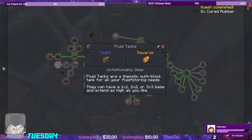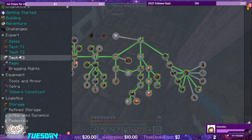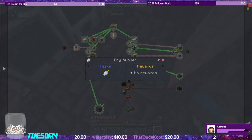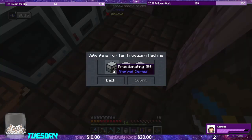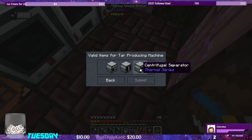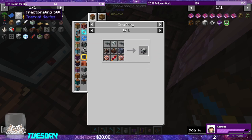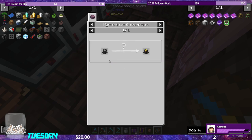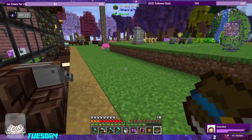Eight was the quest reward count. Checking the quest book under tech tier one — they want us to make fluid cells and tar producing machines. The fractioning still is what I want to make. I also want to make the centrifugal separator. We need another fluid cell which is very expensive. Some of these recipes have changed since the last update. The blaze burner we'll be able to make no problem.